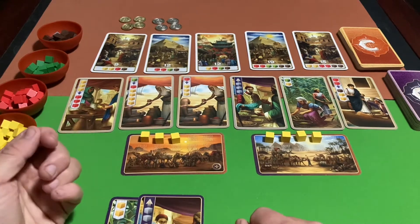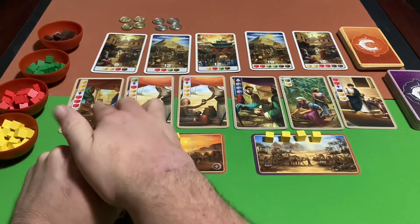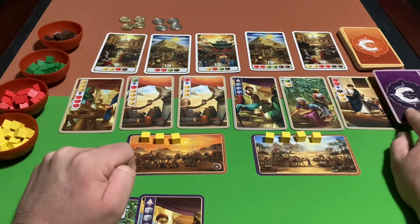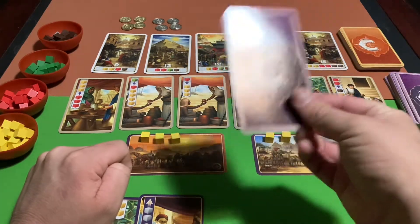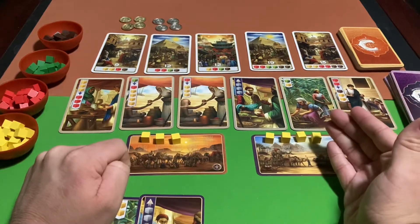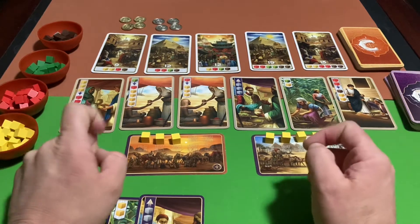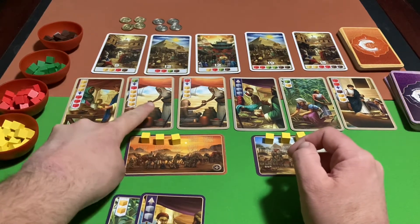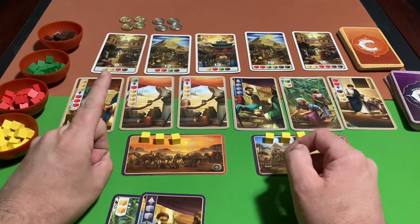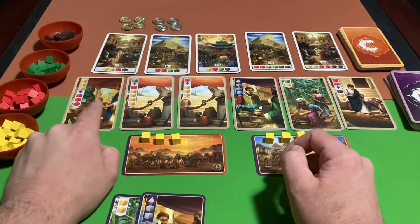There are four actions you can take on your turn. The first is Acquire — you can acquire any card from this row, the merchant card row with the purple side. Each player is allowed only one action per turn, so if you decide to acquire a card, that's your whole turn.